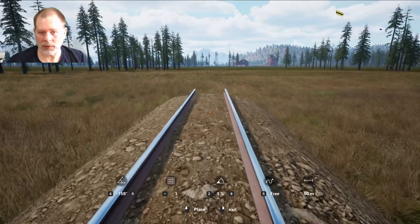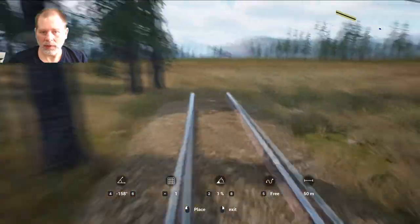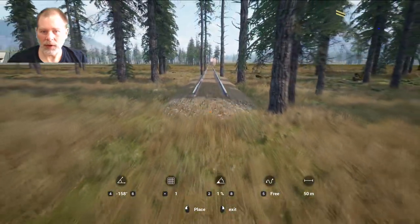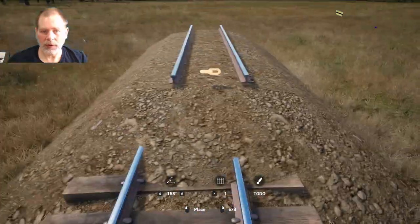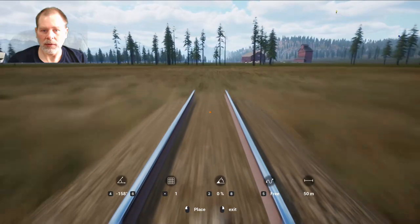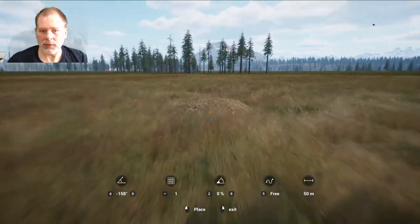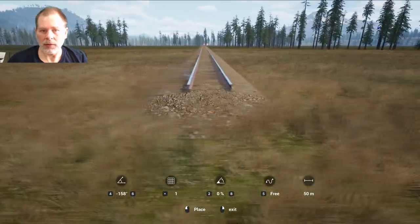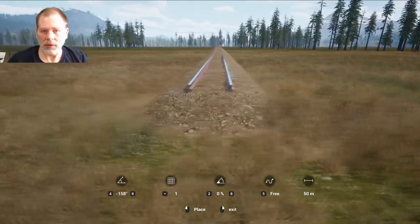It looks like that will keep us above ground, and we don't want to go too high off the ground. We're going to stay level-ish with the ground. I think that's about where we needed to be. Now if we go flat again — yep, looks like we can go flat. Come back this way. That looks about right.